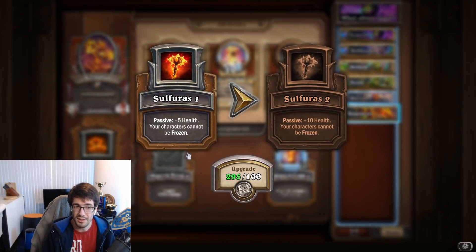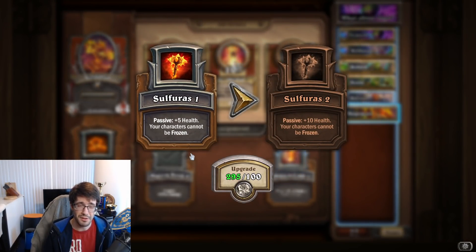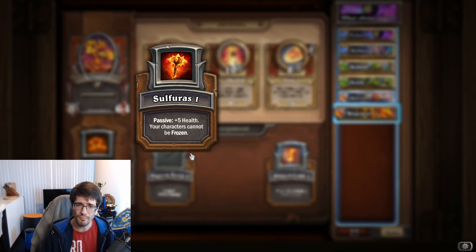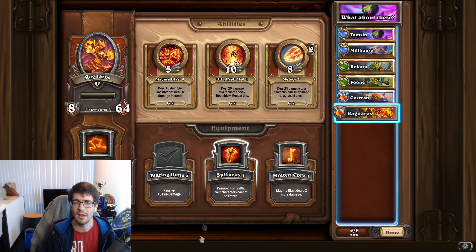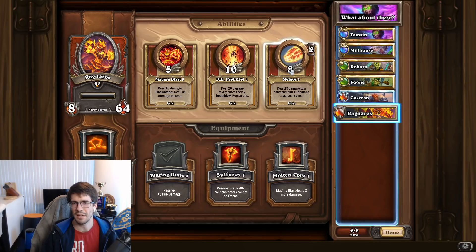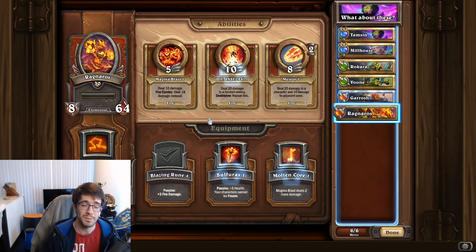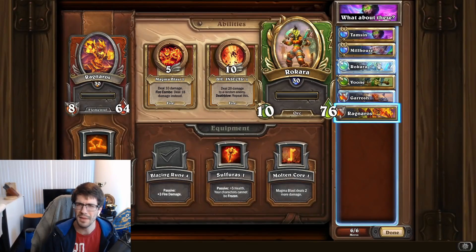If running Ragnaros in that non-fire composition, the fire damage equipment doesn't make much sense — just throw on Sulfuras to make him tankier, survive longer, and get more abilities off while having the anti-freeze benefit. Ragnaros is a great example of a mercenary where multiple pieces of equipment are very useful depending on the context. Molten Core can be used if you need burst damage, but generally Ragnaros is thrown in for a big Meteor to clean out a Diablo or to clear a board of multiple low-health mercenaries.